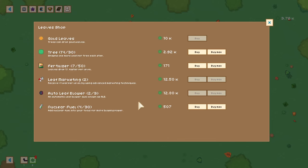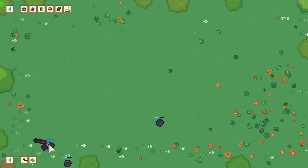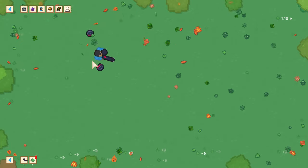So what can we get at the leaf shop here? I could do some more fertilizer or I could buy another tree. Let's do another tree because it's fairly inexpensive. I can get one more shot of nuclear fuel too. How much is the next leaf blower? I'm guessing it's a more advanced one — I'm going to need the golden leaves for that. So I need to save up; I need 10,000.